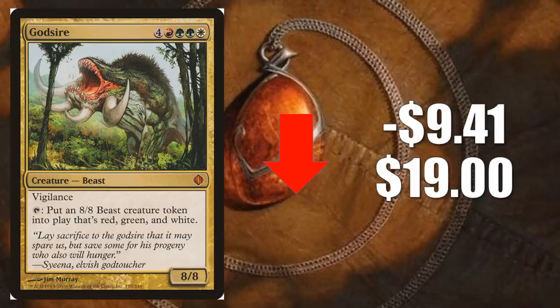Number one is Godsire. It goes down $9.41 to $19. This card just blew up recently because of the Primal Genesis Commander 2019 deck — a perfect upgrade for that deck, and another card a lot of people are throwing into Atla Palani, Nest Tender builds too. Now that everything has calmed down and people have moved on from Commander 2019 to Throne of Eldraine, this card retracts big time this week. It won't go back down to where it was before all this started, but it will lose some more value.